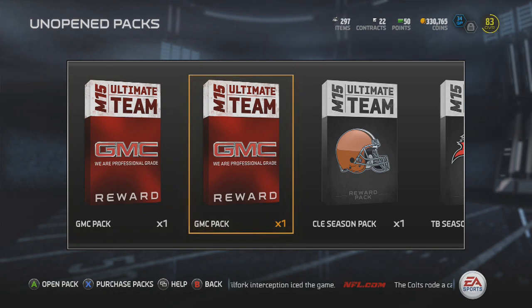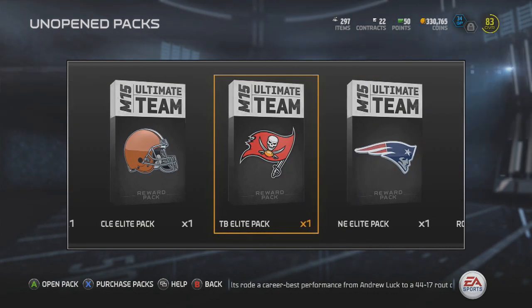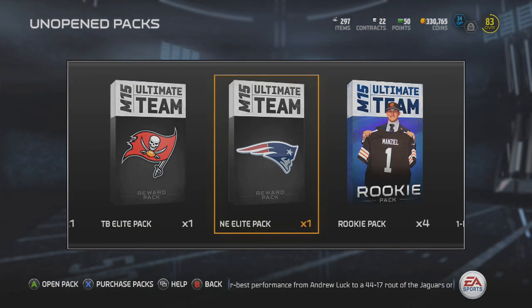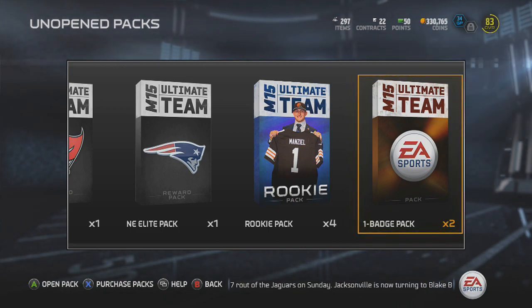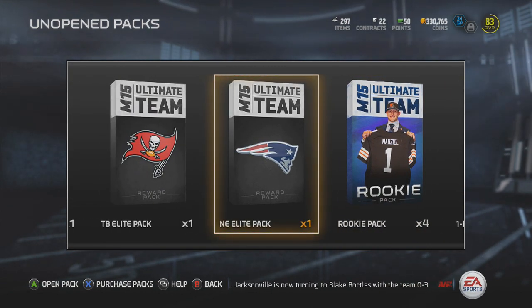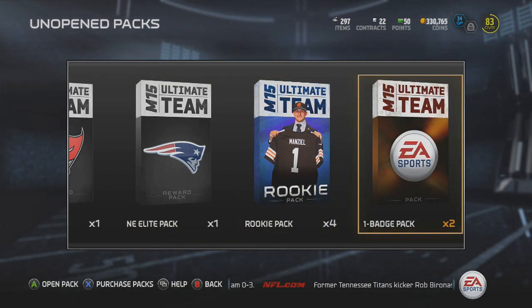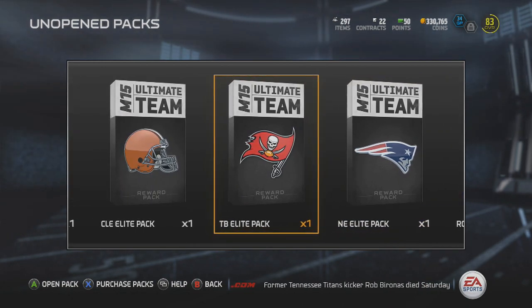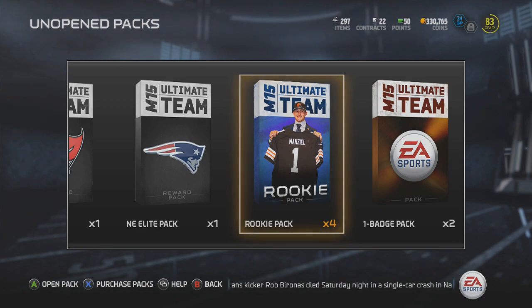Rather it be from the weekly challenges or the regular season solo challenges, I'm just going to keep them and open them up in one big video. In this video we have two GMC reward packs, a Cleveland season pack, a Tampa Bay season pack, a Cleveland elite pack, a Tampa Bay elite pack, a New England elite pack, four rookie packs, and two one-badge packs. The quest in this video is for an elite badge — I'll take gold or silver badges, but we really want that first elite badge. Without further ado, let's knock out these rookie packs to start it off.